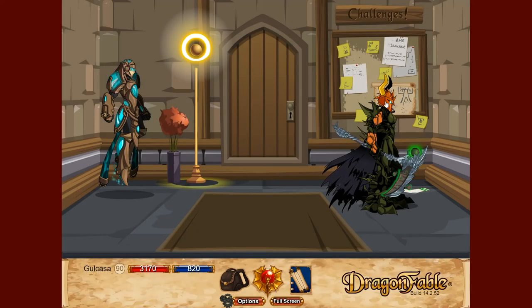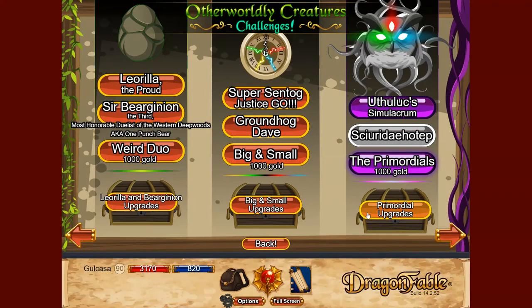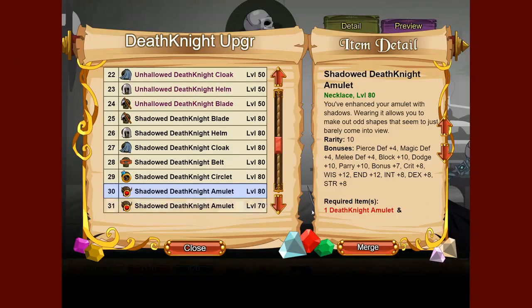Next we're going to talk about necklaces. Here at the Inn at the Edge of Time, we're looking at the Primordial upgrades, where you'll find the Squirrel Tentacle. By defeating Skir Uriadet Totep and completing the Primordial challenge, you'll get access to the Squirrel Tentacle, a necklace with 5 all resist, which is pretty darn good. If the challenge proves too difficult, you can always fall back to the Death Knight Amulet.